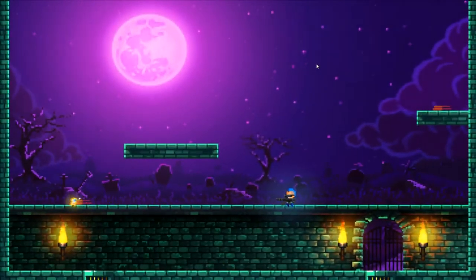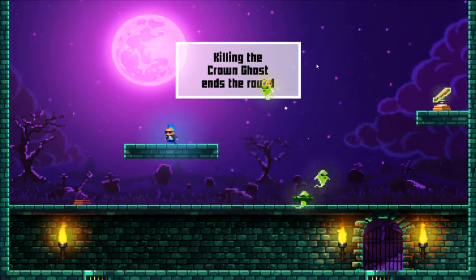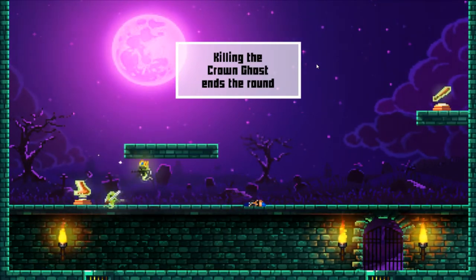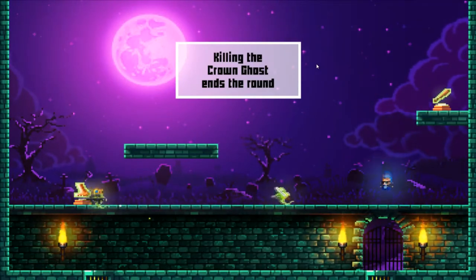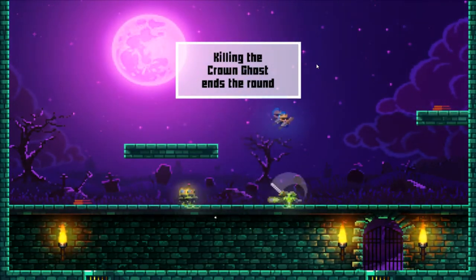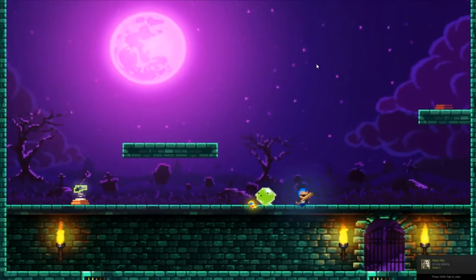Extreme Exorcism — a pixel art platformer that lets you kill yourself, which is exactly what I need right now. Seriously though, this game has a nice soundtrack, a passable art style, and a unique mechanic: each version of you from previous rounds comes back as a ghost and copies your moves. You'll need to think carefully about where you've been and where you were shooting. There are a plethora of different weapons and you can equip three at a time, all firing with the same button.